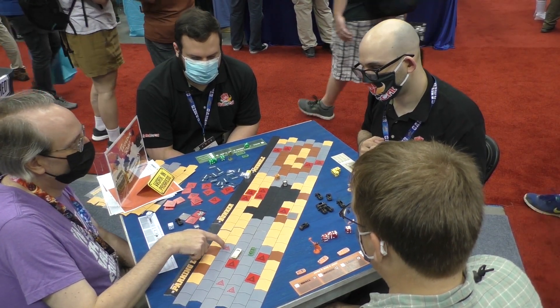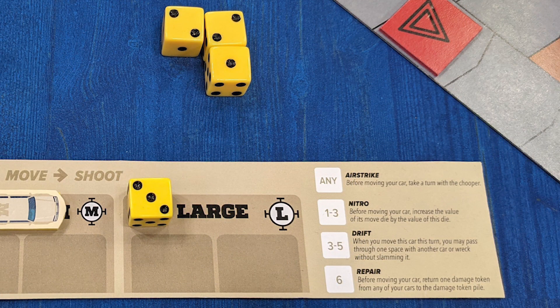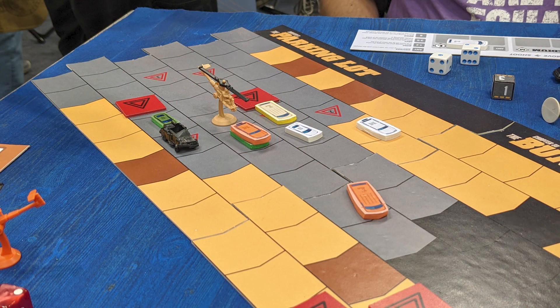There are four dice you roll. One of them is used for a bonus action, done in addition to moving a car. It could do healing, but the really cool thing is the helicopter — you get to put it on the board and shoot people. And once a helicopter is there, if anyone ever stops underneath it, the helicopter drops a bomb and instantly destroys the car there.